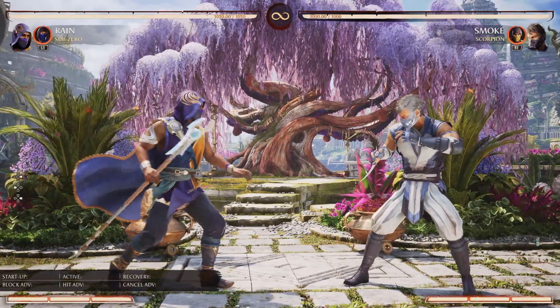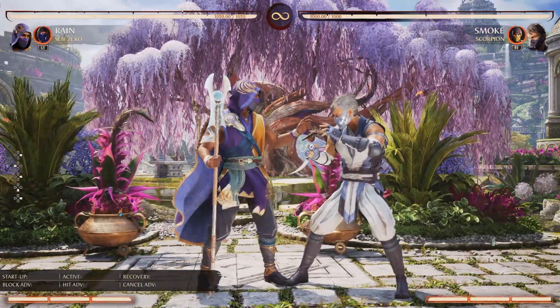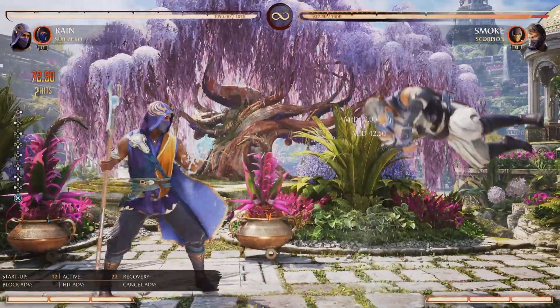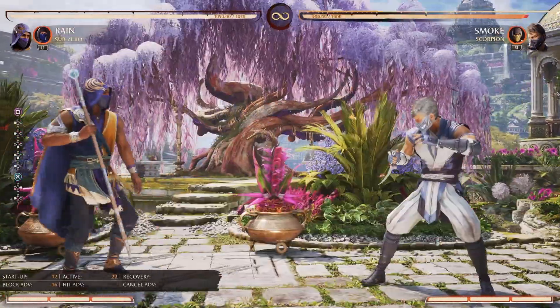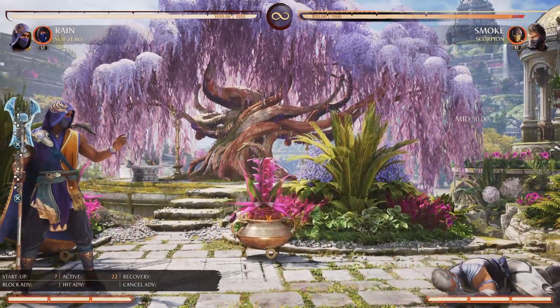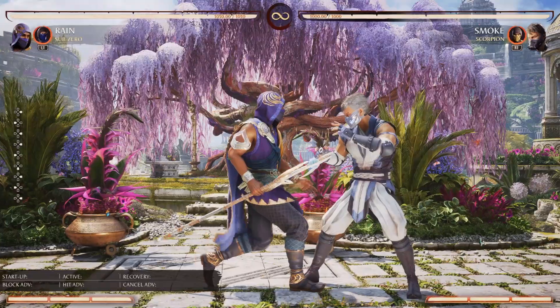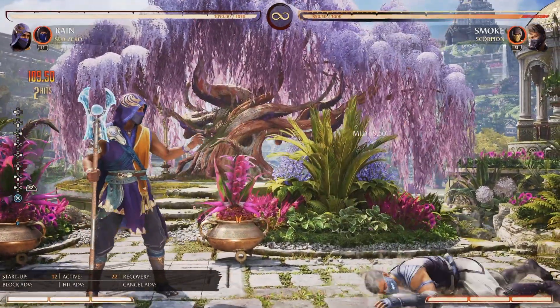Then he's got Geyser. Geyser is going to be your combo ender for like 99% of the time — he just does his two little bubbles. It has a couple of versions: the regular version and the far version. When you meter burn it, he has armor and does a little bit more damage, making it his reversal.